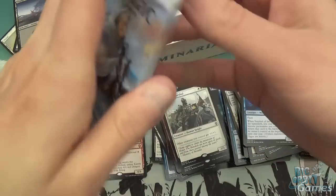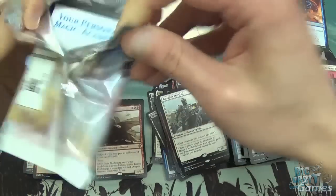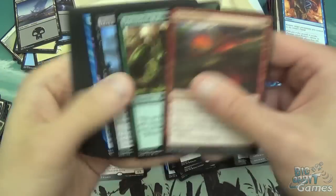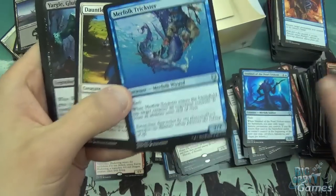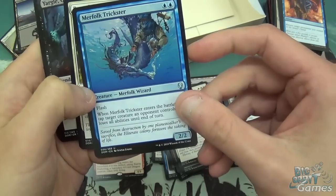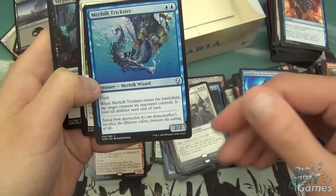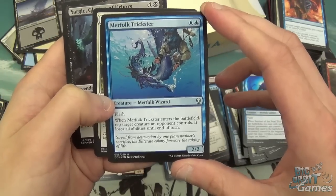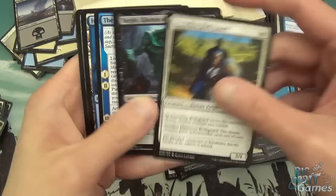And onto the last pack. I'm fairly sure there should be a Mythic in this pack, unless I've managed to miss one. Shortsword, Merfolk Trickster, Tauntless Bodyguard. I haven't seen any of these yet, weirdly. Merfolk Trickster's gonna see a lot of play — two mana, 2/2 with flash, and when it enters the battlefield, tap target creature an opponent controls and it loses all abilities until end of turn. Awesome combat trick from Merfolk. And Yargol. Then the Antiquities War — I must have missed a Mythic somewhere, because we've only had three in the box, and I swear you're supposed to get at least four.